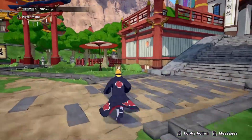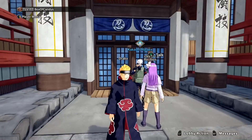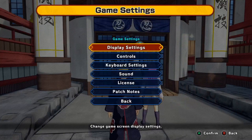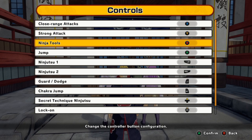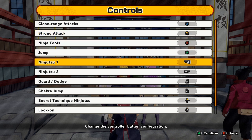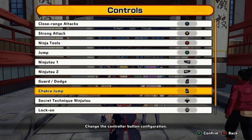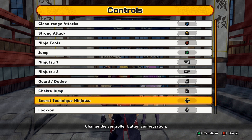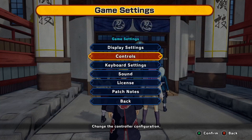So can I get stuff by doing missions maybe? Oh, I want to check my buttons really quickly — I gotta remember. Okay, so Ninja Tool is B. Jump is A. Strong attack. Ninjutsu. Guard dodge. Okay — oh, Secret Jutsu's up! That's what I was wondering. Okay, should be good then.